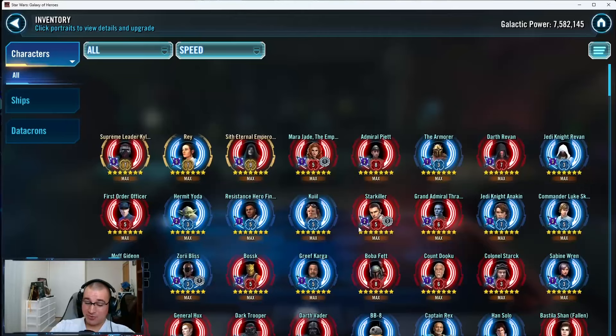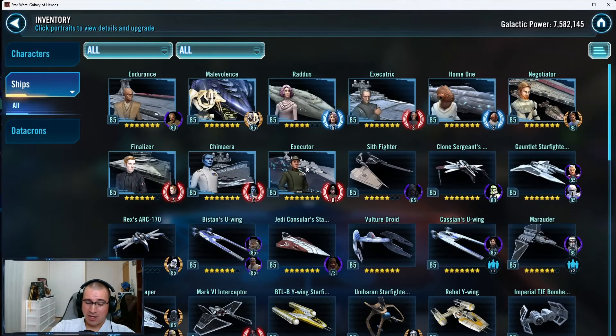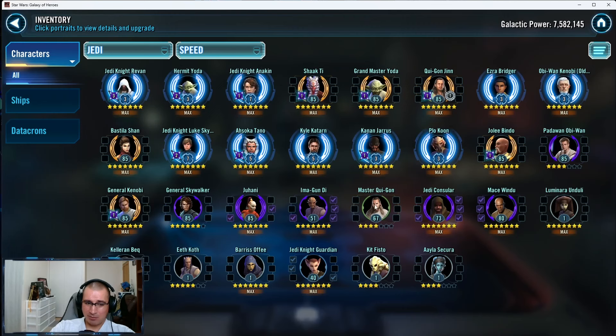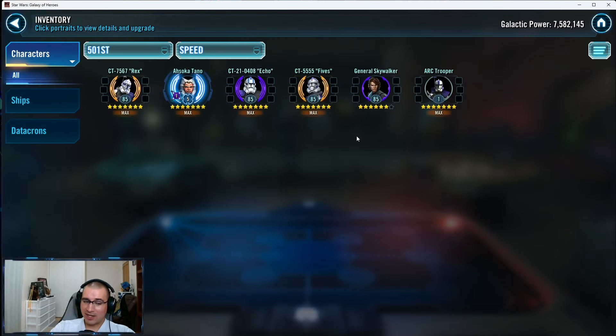At three GLs, your next goal should probably be Jabba and another GL-level ship. I would say the next goal is JML, weaving in Jedi Master Qui-Gon and Padawan Obi-Wan once available. I have a feeling you're going for 501st, and that saddens me — right now the 501st isn't really game-changing for your account.